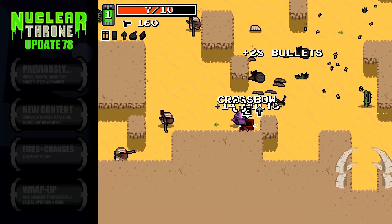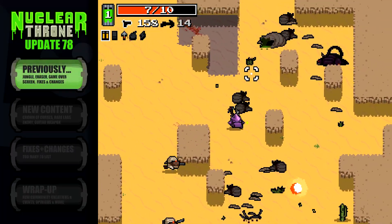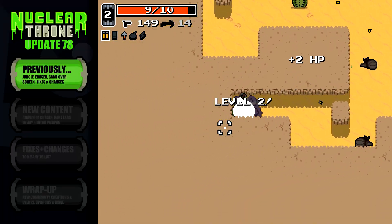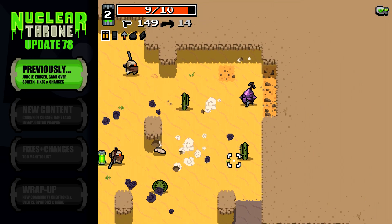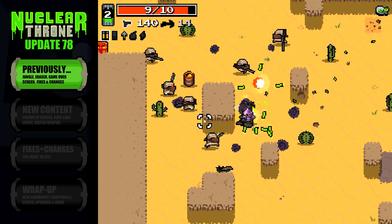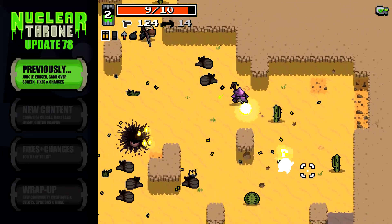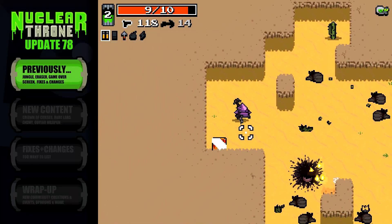Before we head into update number 78, let's quickly recap what happened in update number 77. Update number 77 introduced the jungle, a new secret level. With the new level came variations of the bandits, the assassins, and a giant fly-like enemy. Also introduced was a new powerful shell weapon called the eraser. Flambeer continued to overhaul menus, tweak chicken's abilities, rebalance weapons, and fix a few issues.